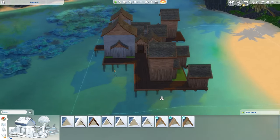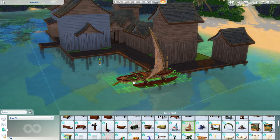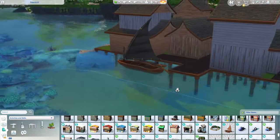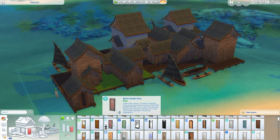I think what's really going to make or break this build is some good boats. We do have these which are functional, so I like that — I like the idea of them actually using the boats to get to the floating island. Let's add some doors and windows, shall we?